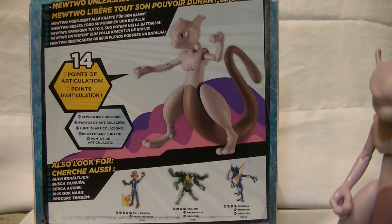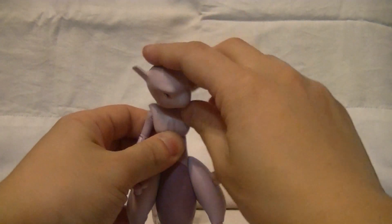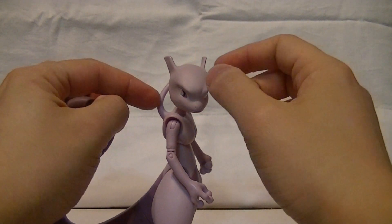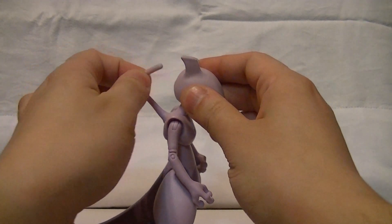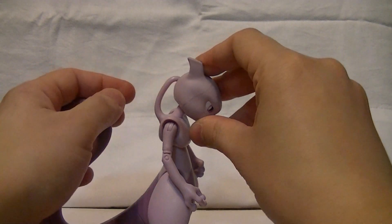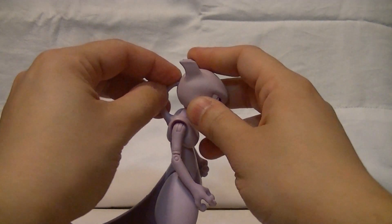It advertises 14 points of articulation, so let's go ahead and count those on the figure itself. Mewtwo features a ball-jointed head with really good range — it can look in pretty much any direction. That's enabled by this really cool soft rubber — I'm gonna call that his external brain stem. It's made possible not only by the flexibility of the material, but also the fact that it isn't really attached to anything in there. So you can deeply recess it to preserve the shape, but as you move his head it has some give and leeway, pulling out when you tilt at a more distant angle, and you can just tuck it back in when straight again.